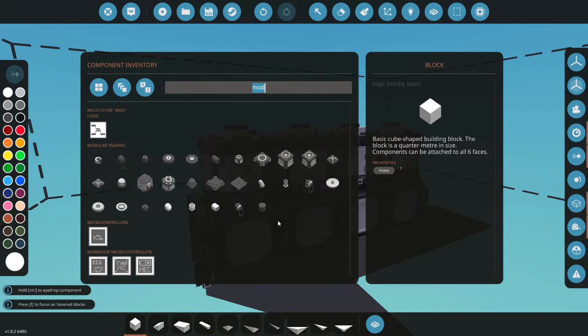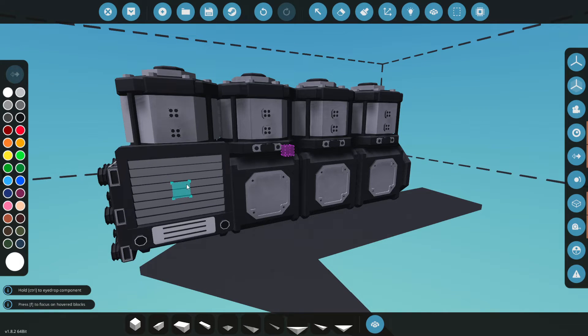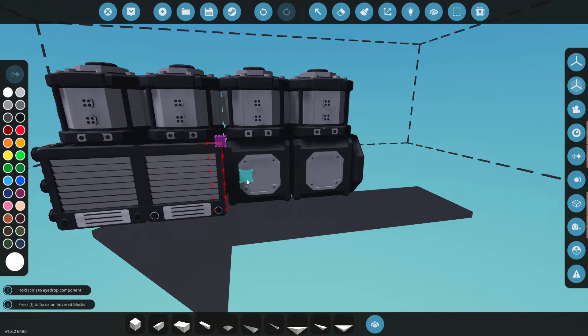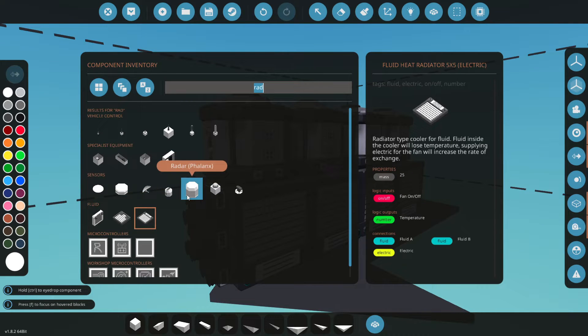I think we're going to need to do some coolant. Let's go ahead and grab our radiators — we're going to grab the big 5x5s. We want to cool this thing out. We can get four on this, one per cylinder. That should be really nice. Which side is this? This is B, so A needs to face forward.